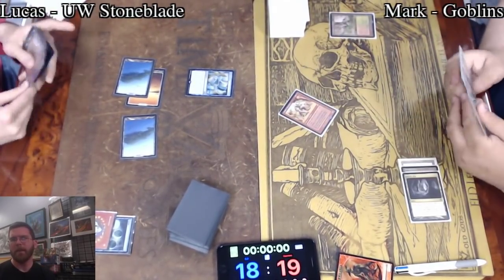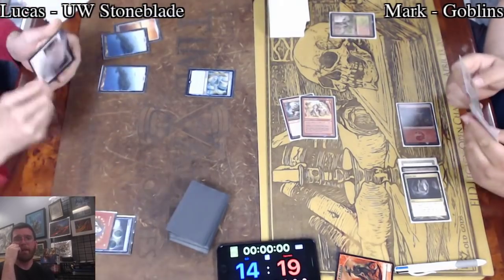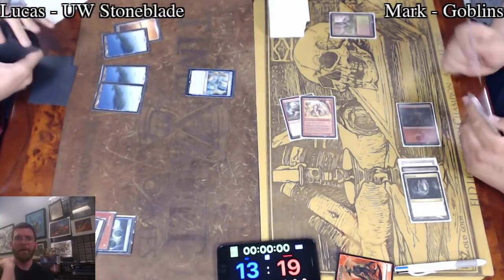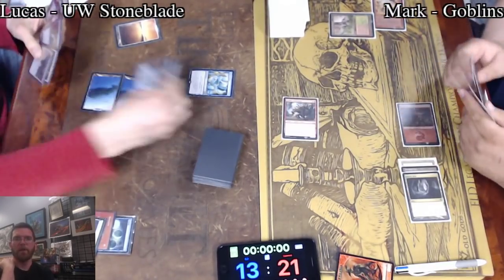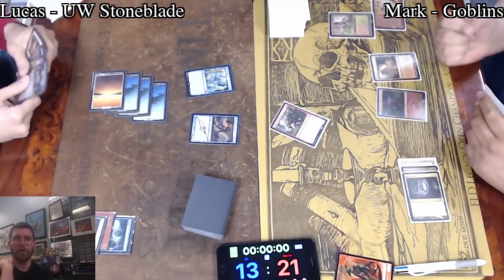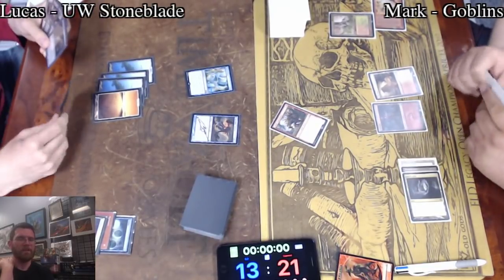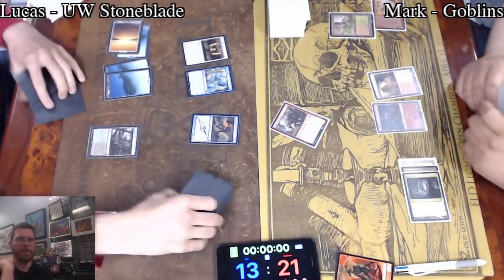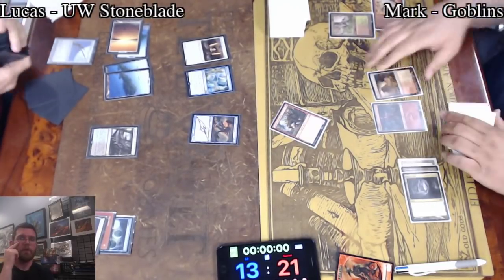But that is just a haymaker shot there from Lucas. Back to Basics shutting off three of Mark's four lands. Warchief making his spells cost a little less, but a Swords to Plowshares clears those out and now True Name Nemesis is added to the board. This has gone from bad to worse here for Mark. Stoneblade's still not totally in the clear — they would lose a straight-up race as it currently stands — but Lucas has a full mana base to continue adding to the board, and that is brutal. Umezawa's Jitte — kind of an interesting choice right now. I might have gone Batterskull here.